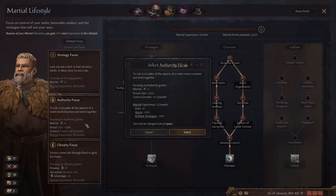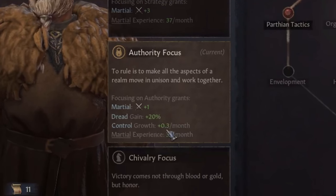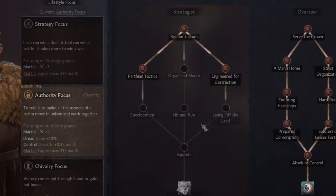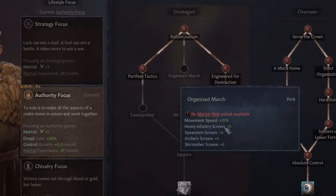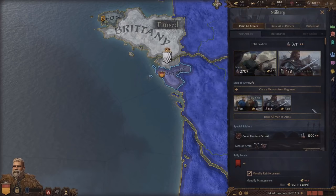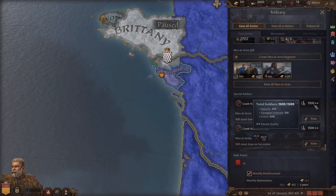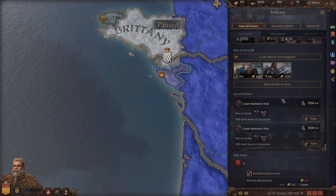When you plan on conquering new land, the authority focus helps because it'll gain you control per month on your new lands. I think we'll head down this tree here just because it'll make our units a lot better - we have bonuses to damage and movement speed. We have Count Hastings Host, which are two groups of 1,500 units, each contained of 1,200 levies and 300 special units, which is super helpful.